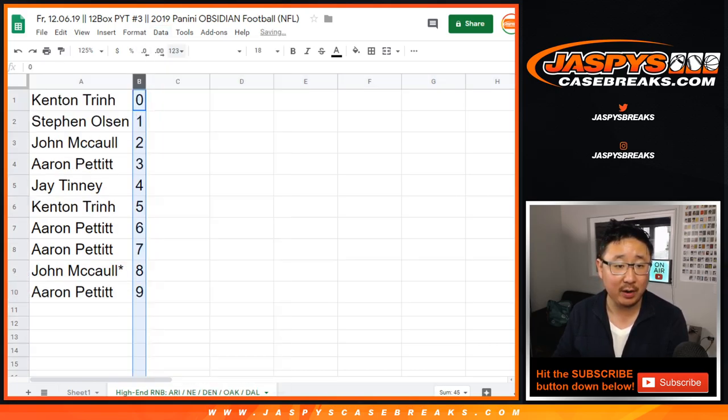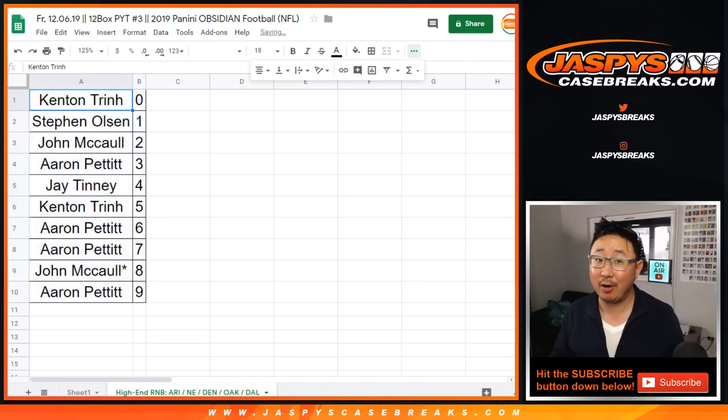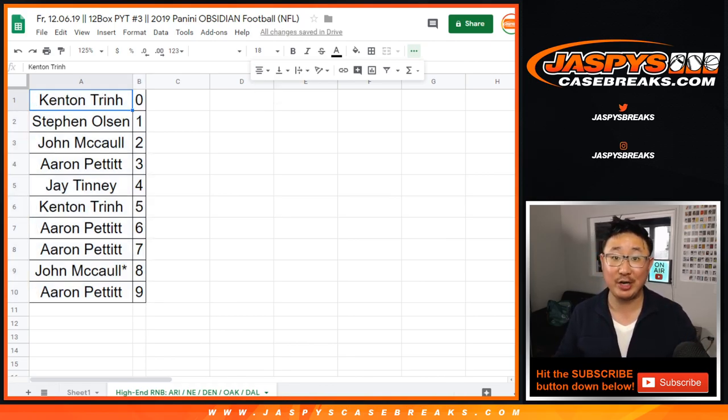Let's order these numerically. We've got to do one more number block, and then we are in breaks for Obsidian Pick Your Team 3. Check it out on jazbeescasebreaks.com. We'll see you for the break. Bye-bye.